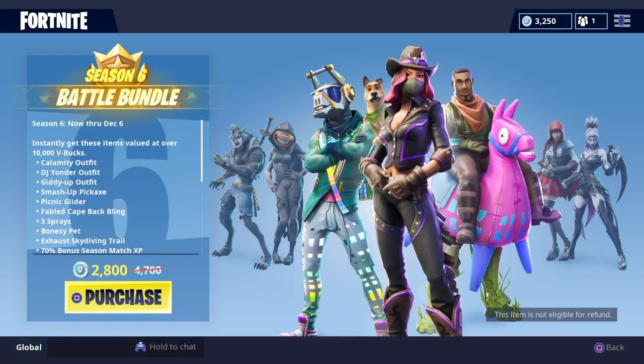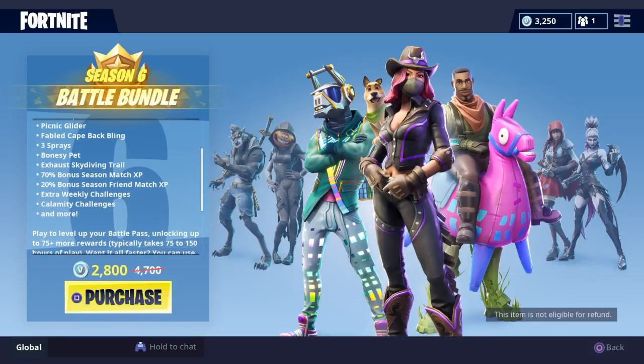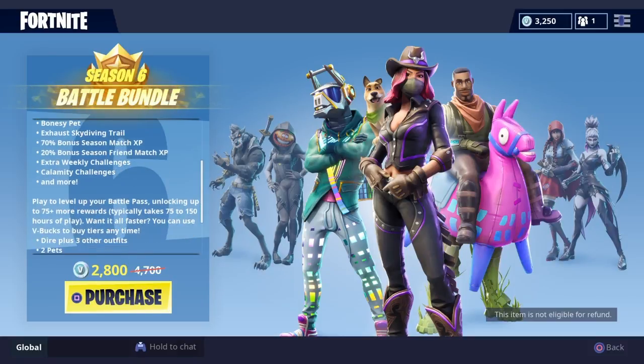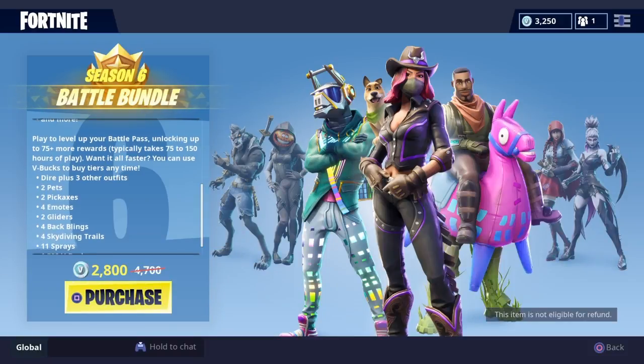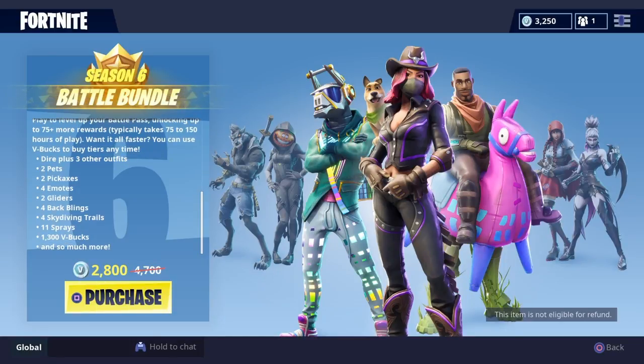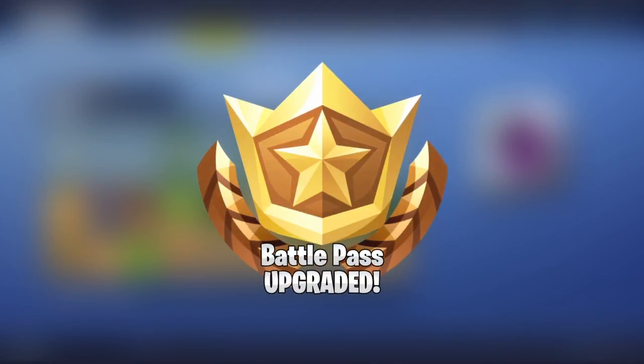Let's go ahead and purchase it, but before we do that — you instantly get these items valued at over 10,000 V-Bucks. You get Calamity, DJ Yonder, Kitty Up smash pickaxe, you get pets, the exhaust skydiving trail, a bunch of XP, extra stuff like weekly challenges, Calamity challenges, and more. You have to play to level up your battle pass, unlocking up to 75 plus more rewards. It typically takes about 75 to 150 hours to play, which is what a normal season takes. If you want it faster, you can use V-Bucks to buy tiers anytime.